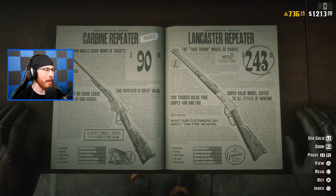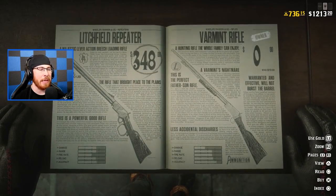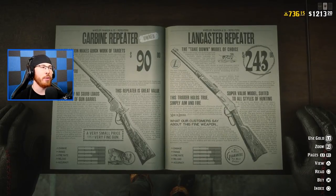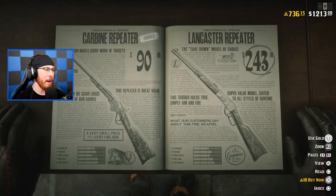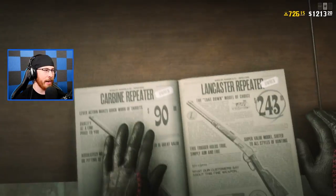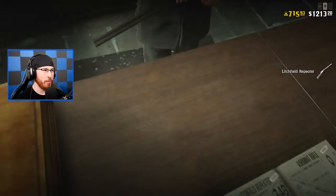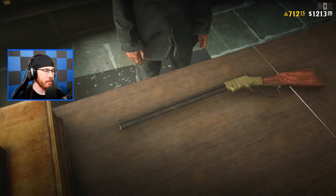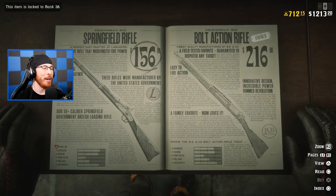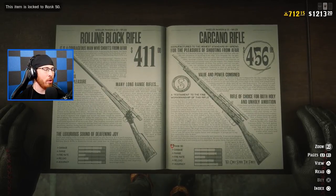We're going to buy the Lancaster Repeater. It's going to run me 10 gold bars, as I believe it's one of the best repeaters compared to the Litchfield Repeater. I'm not a huge fan of the Litchfield, but because it's a spending spree, we've got to buy both. The Litchfield Repeater is going to cost me 14 gold bars. We can't even buy the Springfield Rifle or a lot of things because we're level-locked.